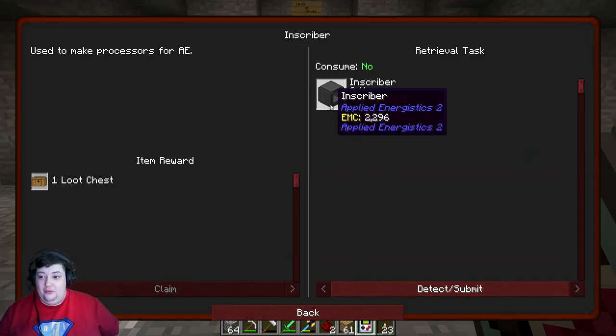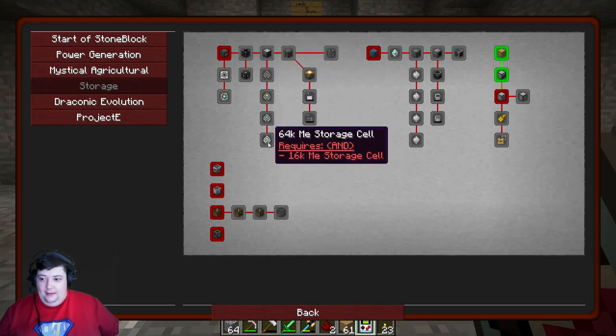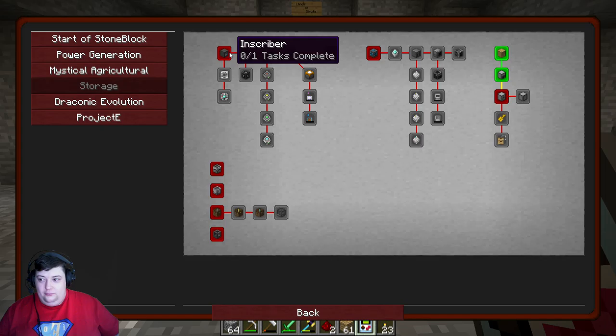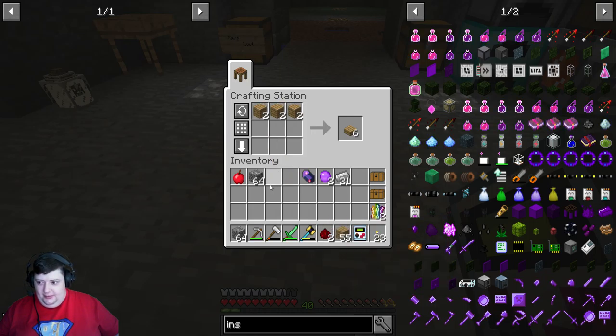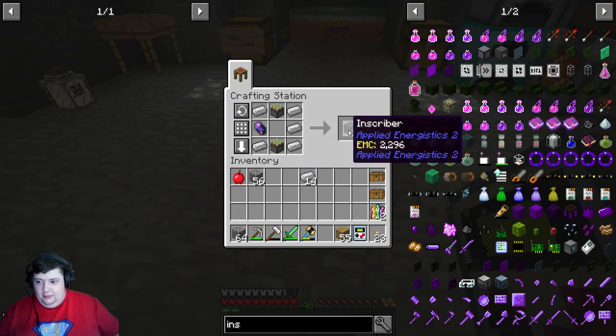We're gonna go for the Inscriber, which is the first step on the way to getting an ME drive, and since we already have a bunch of components — why not? First thing we're gonna need is some sticky pistons. Let's go ahead and make some pistons. Two sticky pistons — there we go. We have an Inscriber.